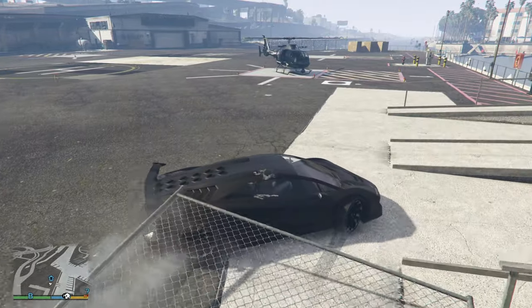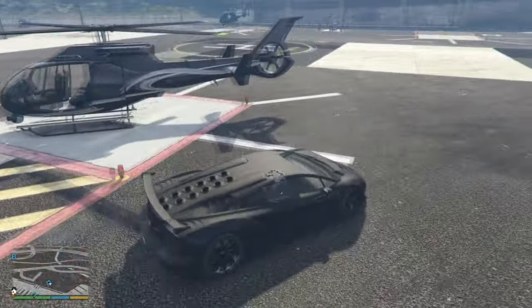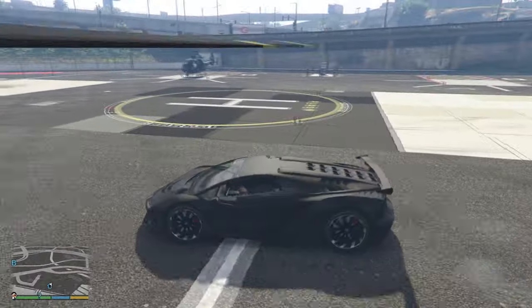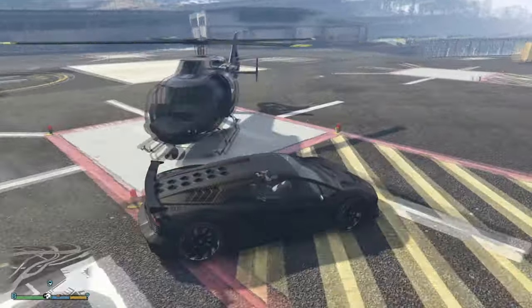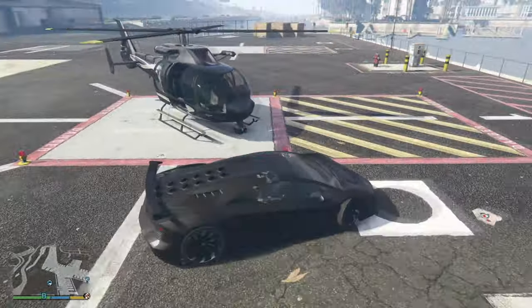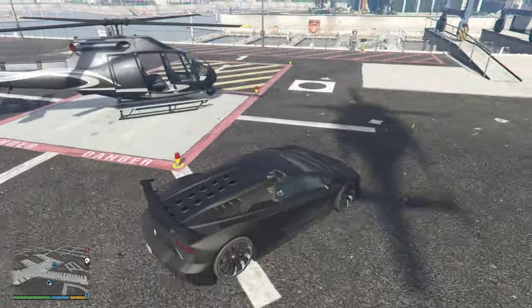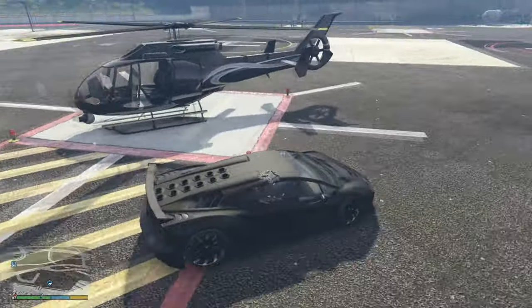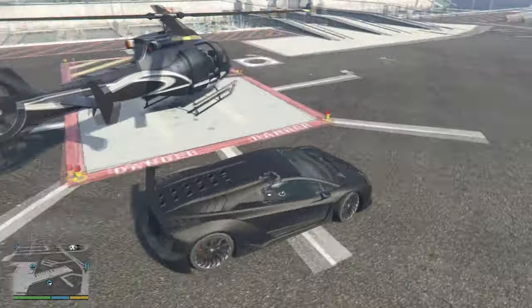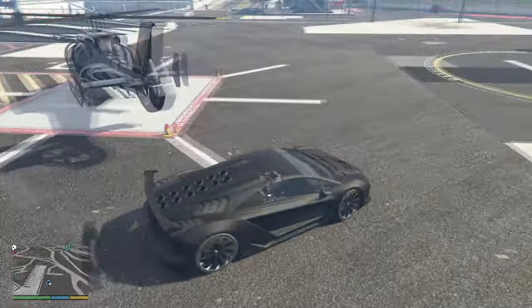Before you go and try to get this helicopter, you need to have one random FIB helicopter on Michael's helipad. One can occasionally land on the helipads nearby, although sometimes you need to snipe the pilot to prevent him from taking off again. You can also buy one from the internet if you have enough money for it. You will also need a fast car — I am using a Centono because I like its speed and handling, but you can always use another fast car with similar speed.